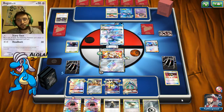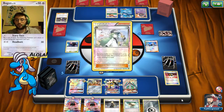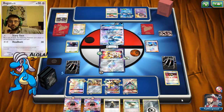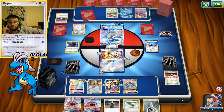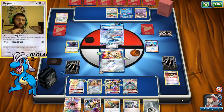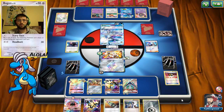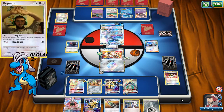We spread our energy. Duskmane can hit for 200 just vanilla. They're gonna take us down to five prizes. We get the Multi Switch — I like when that happens. We got another energy and another Duskmane, but we can't use our Ultra Space. And we threw away our Cyrus, but he doesn't seem to be too useful in this match anyway.